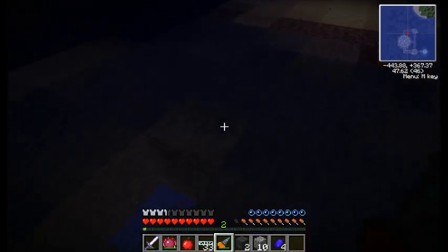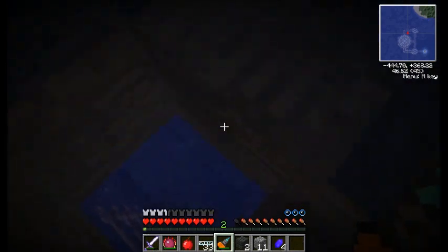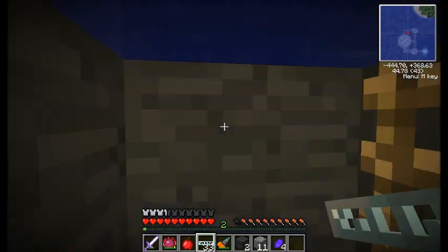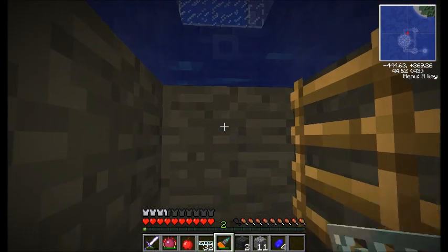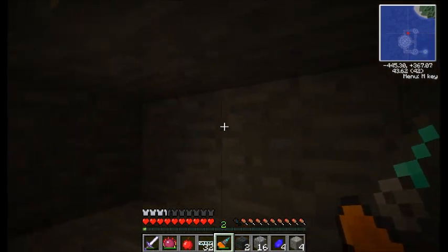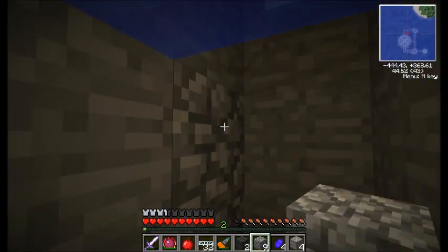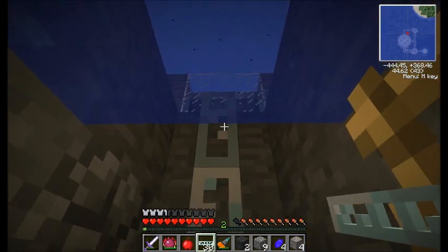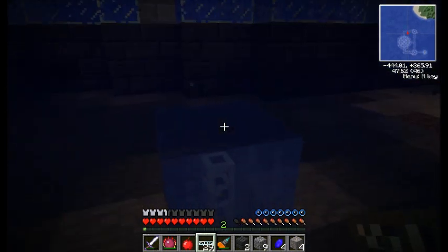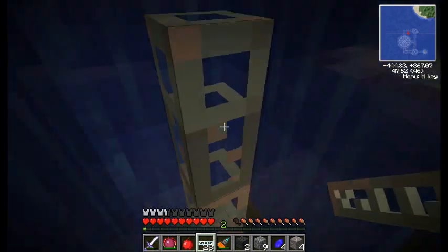I'm actually pretty close to where I need to come up — I actually need to be right here. Down I go. So if I run the cable, I'll put it right there — that'll keep any water from coming down too. Doesn't matter if this is ugly. So now the wire needs to come up like this. Get in the wire. The wires are also very useful to prevent you from drowning.